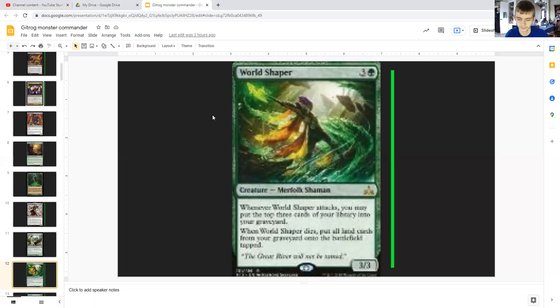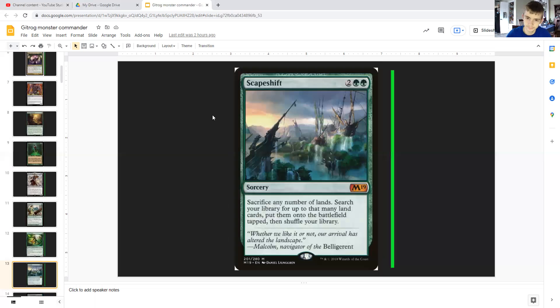World Shaper costs three generic and a green — it's a Merfolk shaman, 3/3. When it attacks you may put the top three cards of your library into your graveyard. Whenever World Shaper dies, you put all lands in your graveyard onto the battlefield. So all those lands that were discarded, milled, or sacrificed suddenly return to the battlefield when this guy dies, giving you access to a whole bunch more mana.